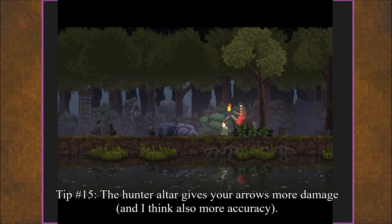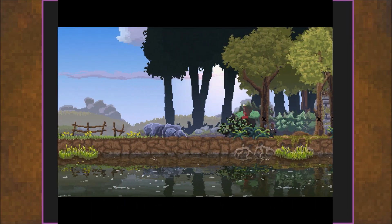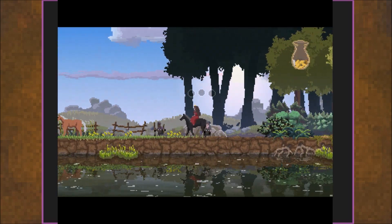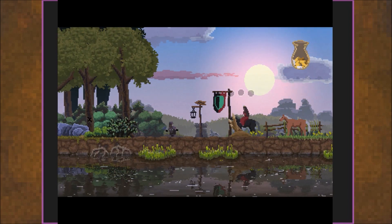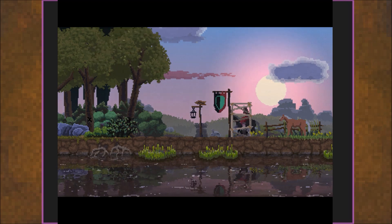Especially towards the beginning, first five days, you could pretty much do nothing but archers. Speaking of which, tip 15: the hunter altar makes your arrows have more damage, and I think it also makes the arrows more accurate. I haven't looked it up or anything, but that's how it feels to me. It's a good upgrade to have if you're expecting combat.